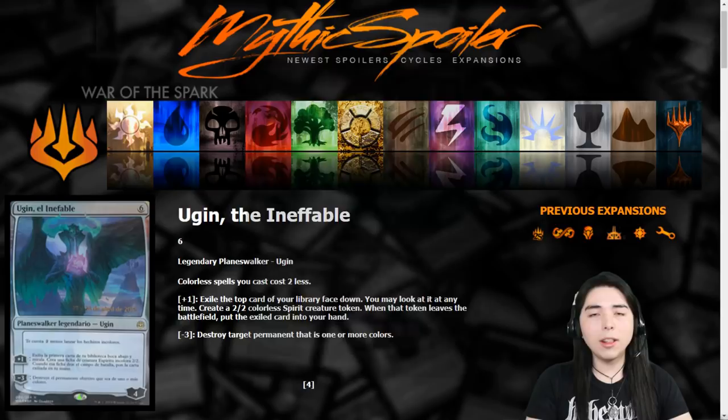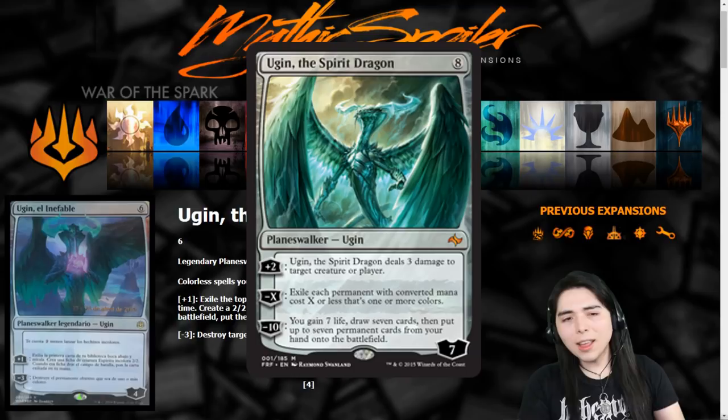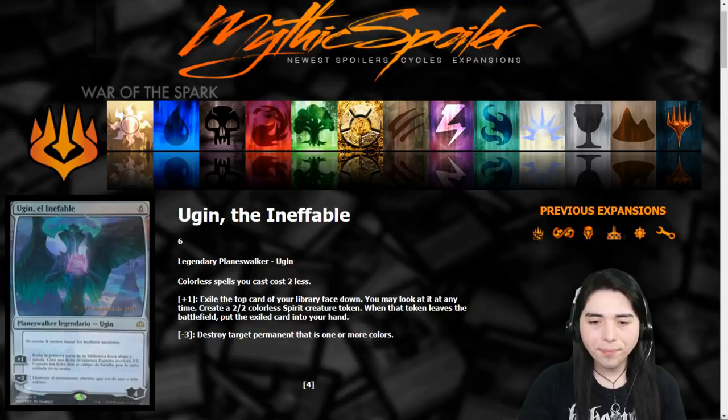That 'destroy target permanent that is colored' ability is sort of like Ugin the Spirit Dragon's ability, where it exiles all permanents that are non-colorless. This one destroys a colored permanent, so it does the same thing at a cheaper scale — at a less explosive radius.